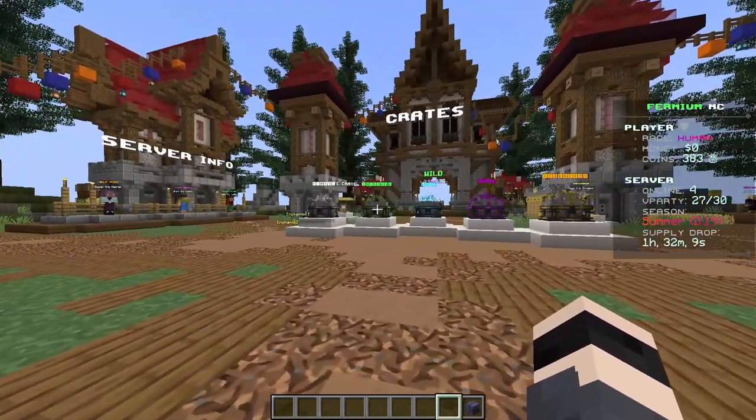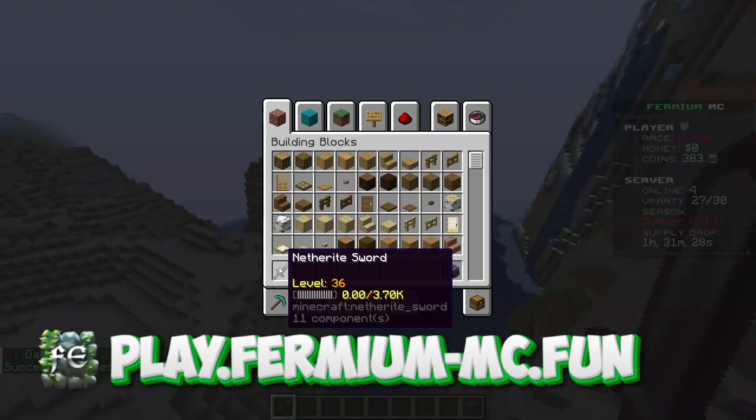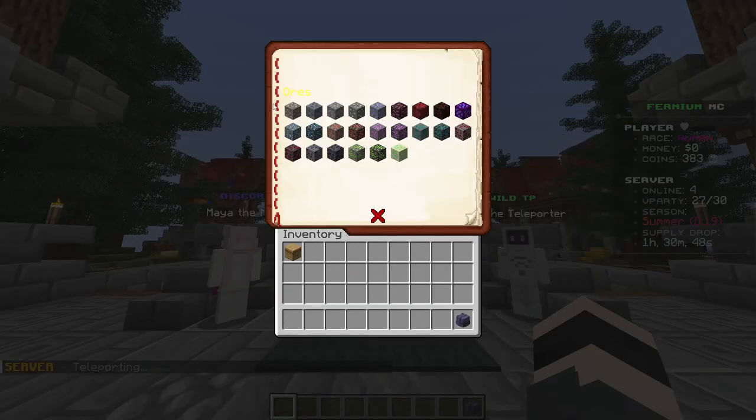If you want to join this amazing community, come join us — not a better time than now. We have leveled tools that will give you enchants on your tools, or if the enchant is a custom enchant, it gives you a book that you can apply or decide not to apply, or trade with other players.